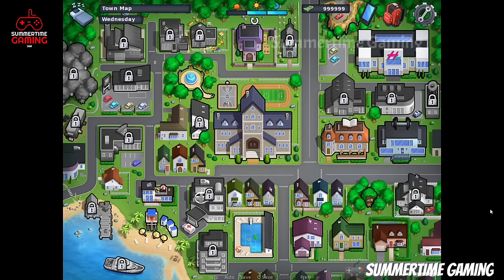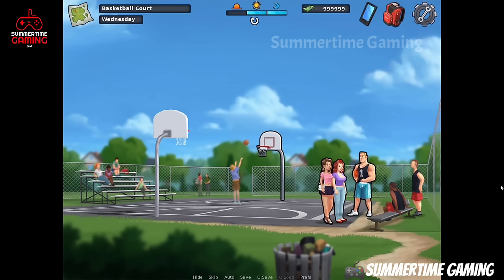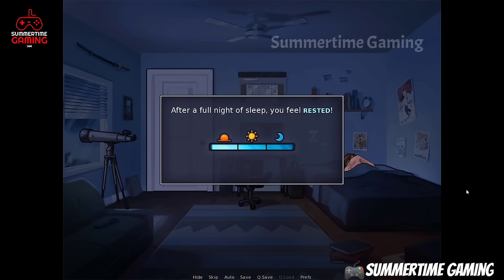Kevin and Eve tell us that Roxy is having a dispute at the basketball court with Dexter. We have to go to the basketball court where we can see Roxy and Dexter fighting. After that we have to go back and sleep.